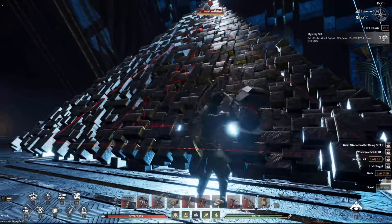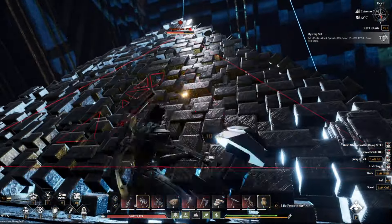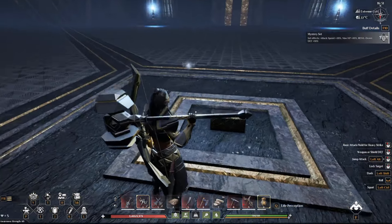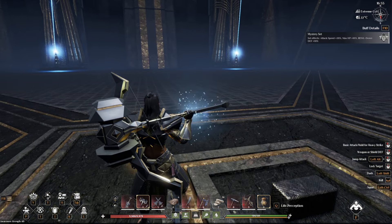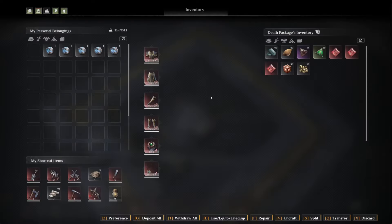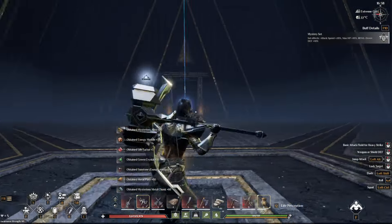There's a level 70 enemy here. I'm playing on solo with GM-type settings. It says to pick up the light module - okay, I picked it up. It's a floating thing - cool. Let's see what the loot is like: mysterious metal chunk, life factor. There's nothing special here; this stuff you can get from other enemies.